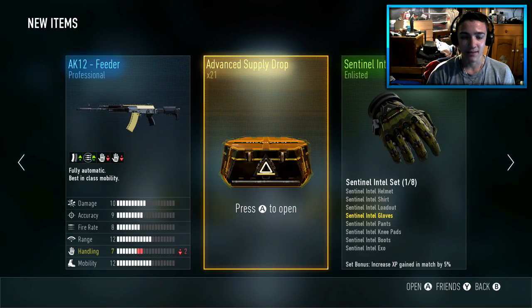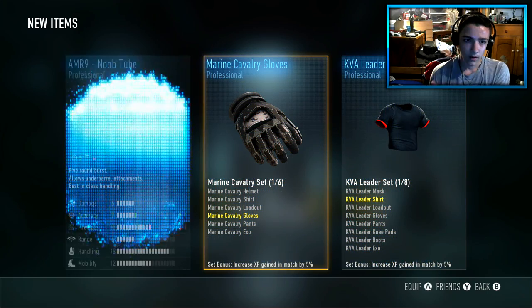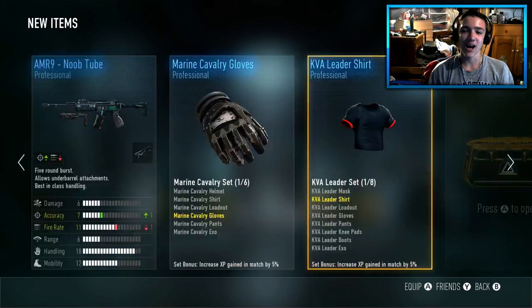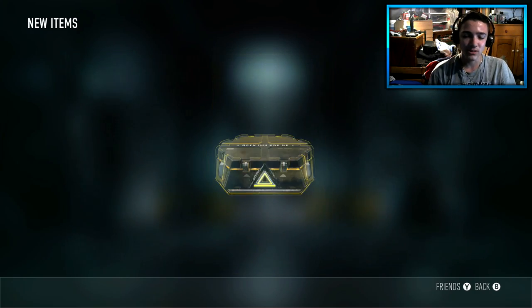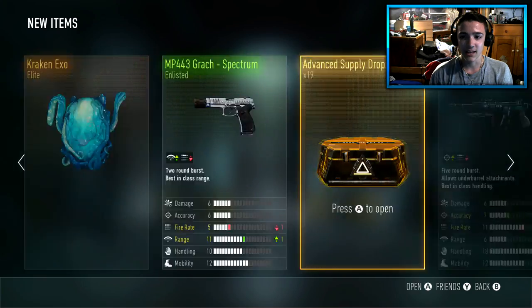Just a professional drop — that is pretty bad. 21 more, here we go. Nothing, another professional drop — that is terrible, man. That's terrible. 20 more, let's go. Oh, Kraken XO! I'll actually take that, that's pretty good.